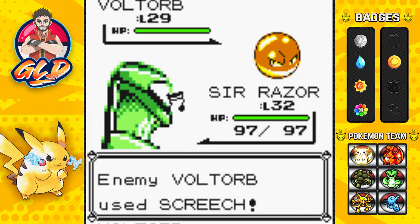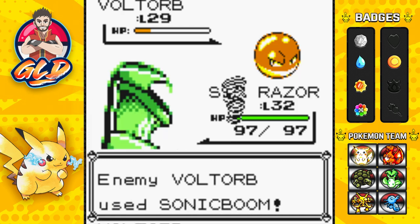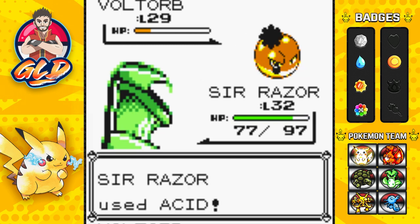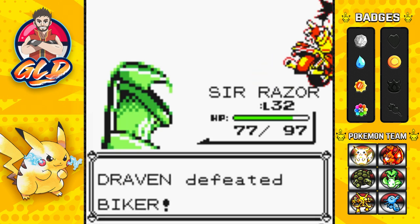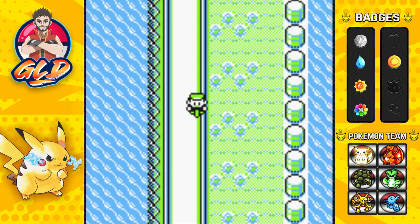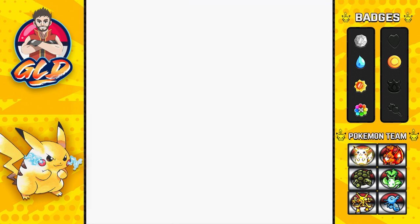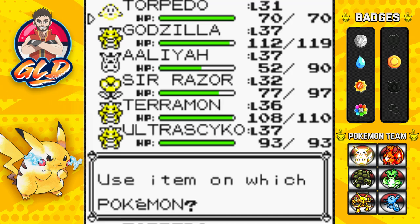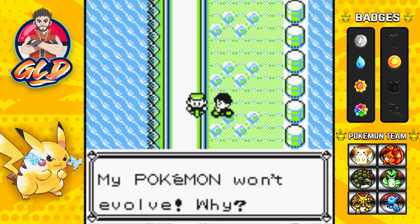There's a Screech attack — not going to work — so Acid attack again, and we take more than enough damage. Watch out for Sonic Boom because that's 28 automatic HP damage. Acid attack and Voltorb is defeated, another biker bites the dust. I'm pressing the B button to heal my Pokemon because I kind of want to use Torpedo a little bit more.